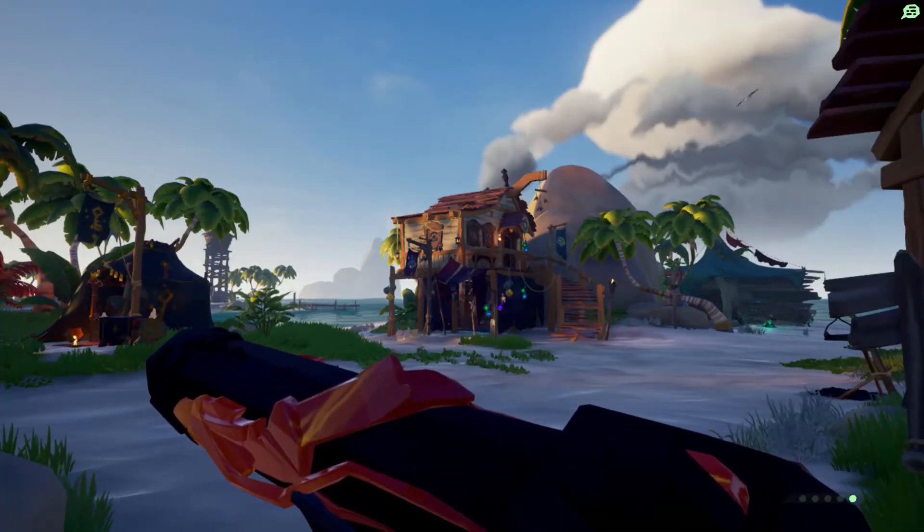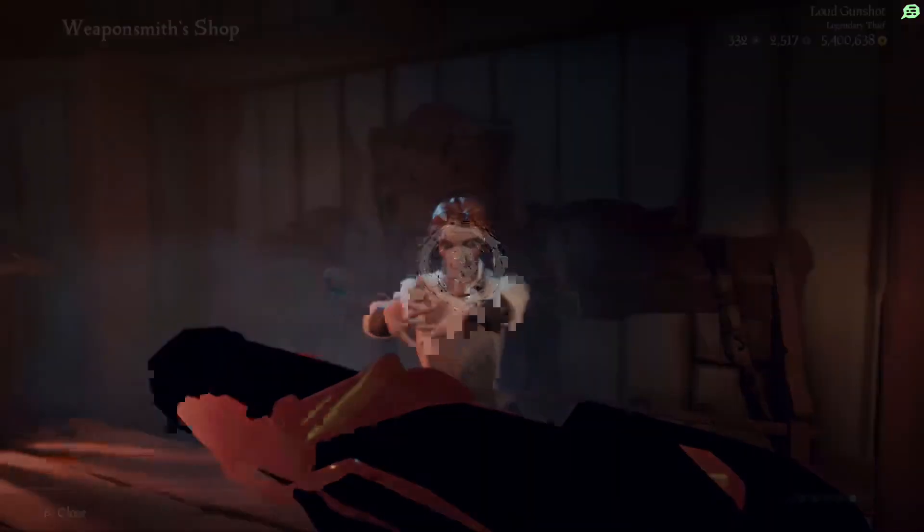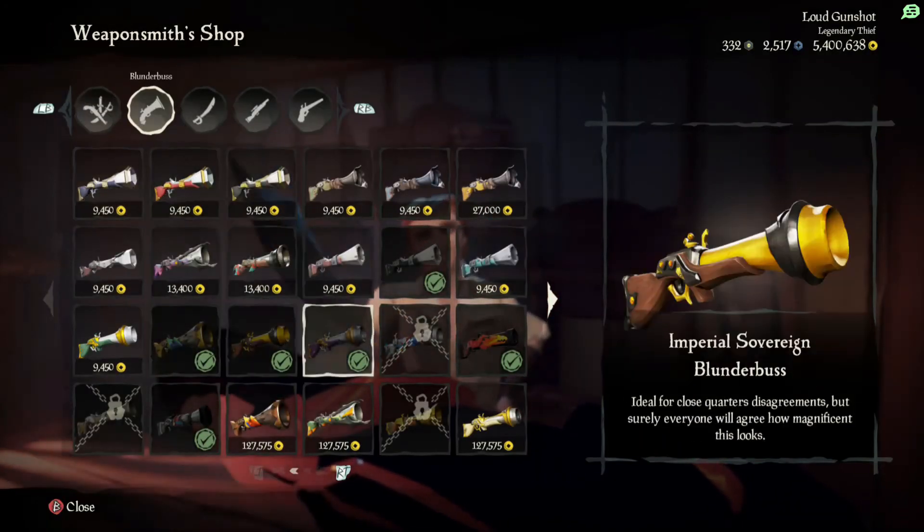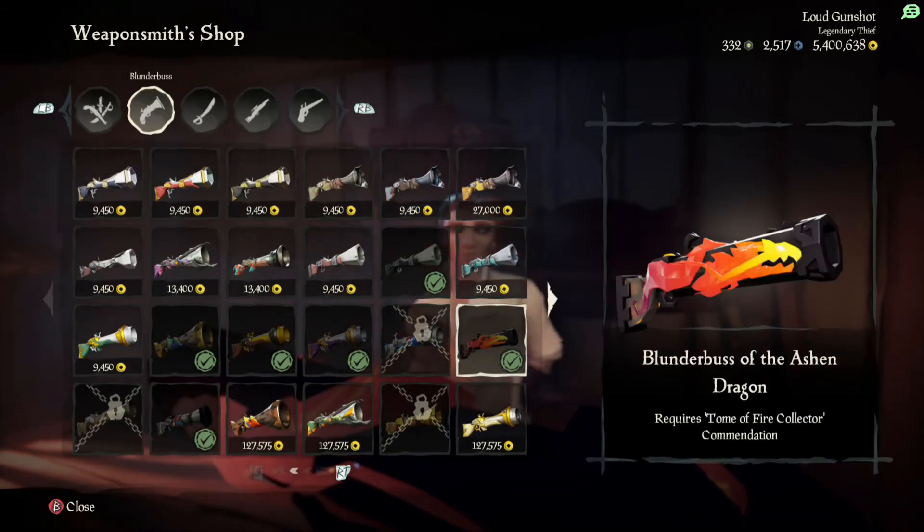I'm going to show you what it shoots like. Alright guys, that was the smallest blunderbuss, which is the Ashen Dragon blunderbuss. Make sure you go like, subscribe, and comment any future video ideas you want to see me do. And I will see you guys later.